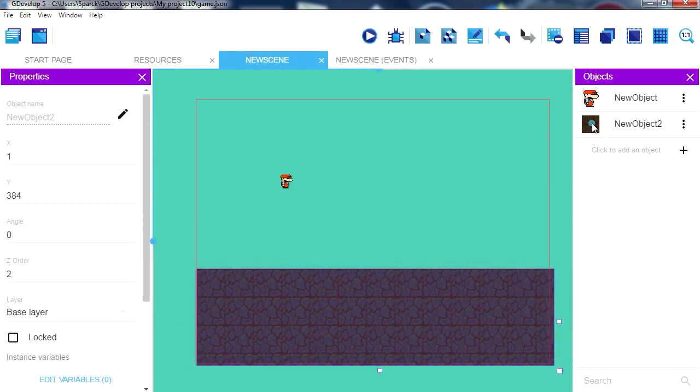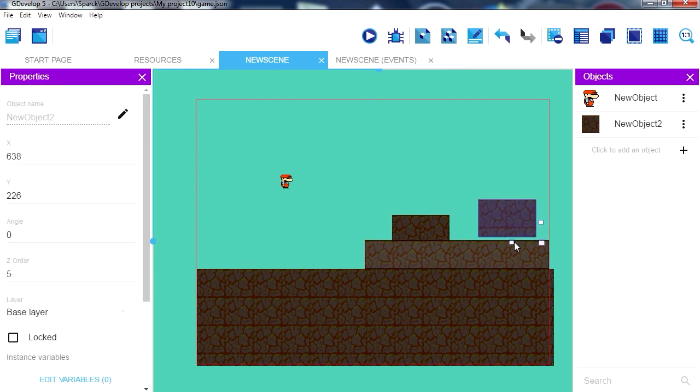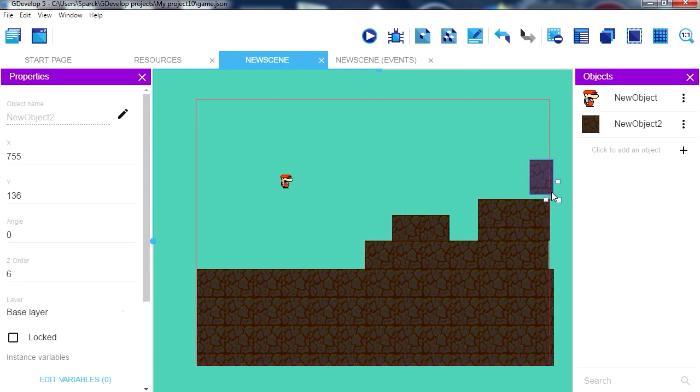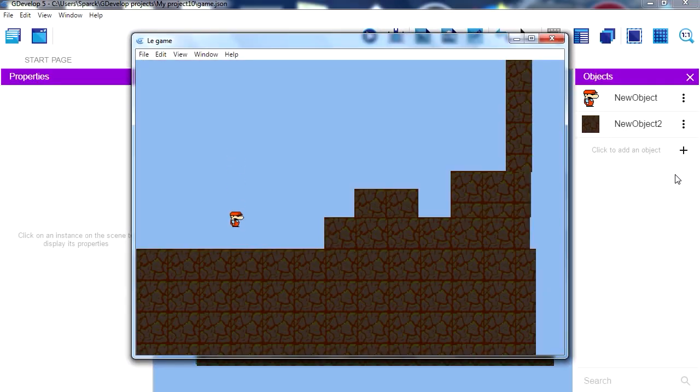Actually we can bring in more pieces from the same kind of material. You can enable snap to grid too if you wanted to. Let me go to scene properties and change the background to something else — maybe blue. I like a sky.